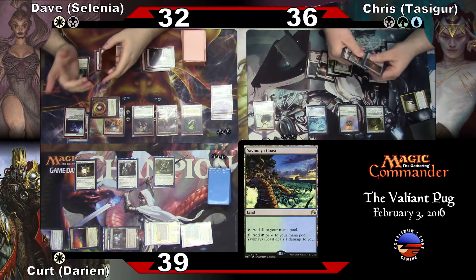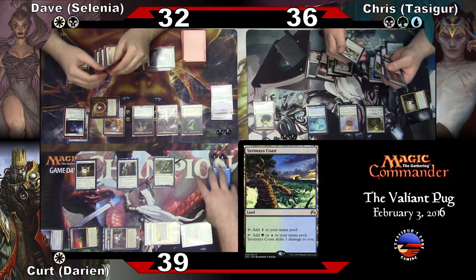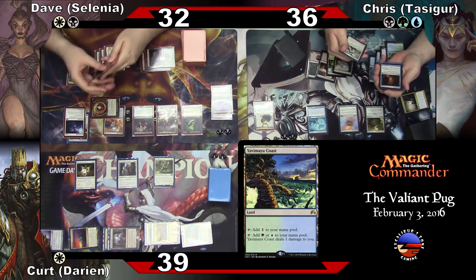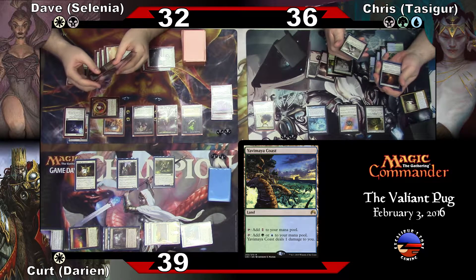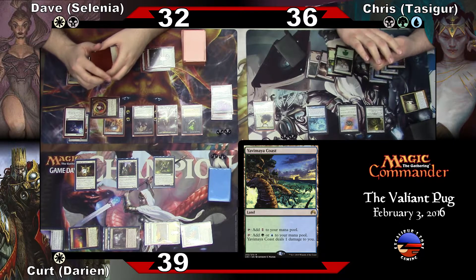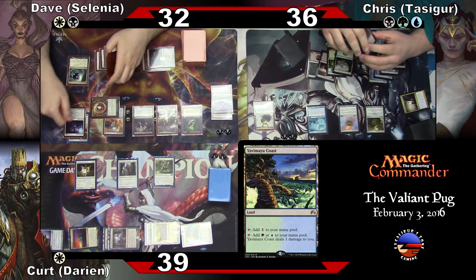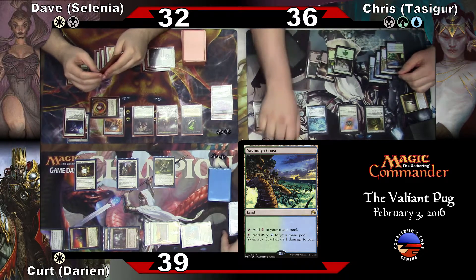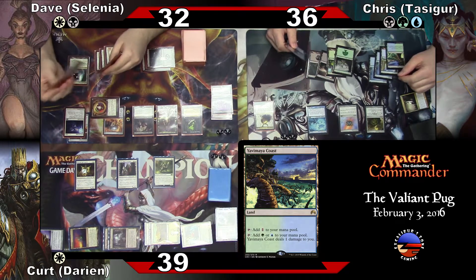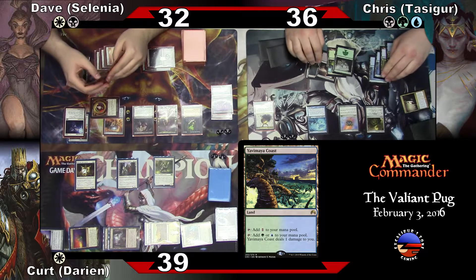Could have done it to you, but then Chris would have Tainted Sigil and probably had a way to win. It's probably the smart move. It would just mean that I wasted a bow ring. Yeah, we'll cast — that was the smart move. I'm stupid.